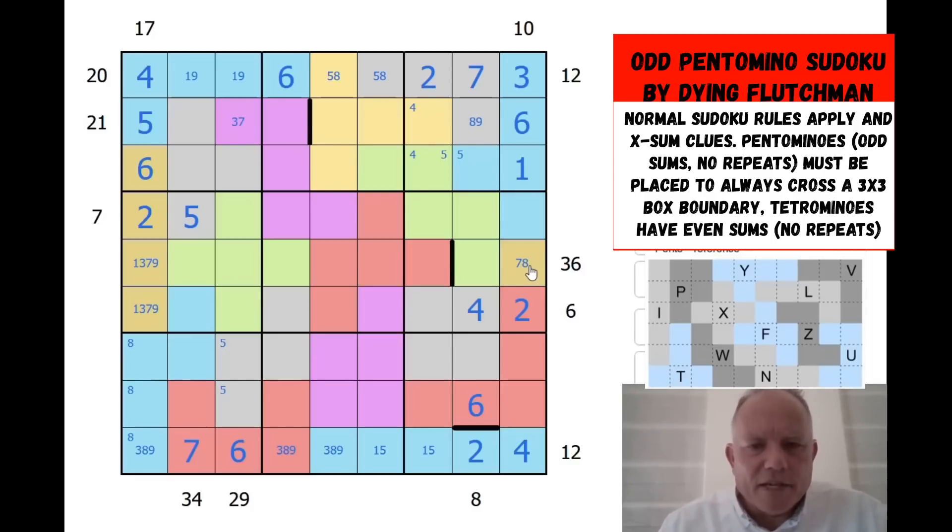We know its parity because the whole grid adds up to 405 — 9 lots of 45 — which has to be odd. Now 12 pentominoes, because there are 12 of them, the total of all those must be even. 4 tetrominoes — because they're tetrominoes — the total of them must be even. So this monomino must be odd. That's beautiful — not just because it's a lovely deduction, but because it's even the right parity for its shape size. So 8, 5, and 9 go in there.